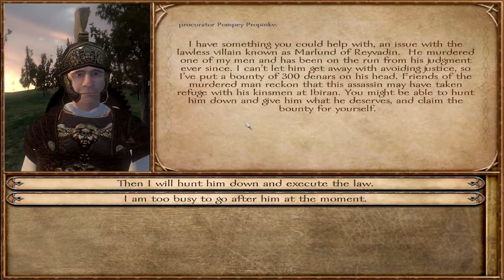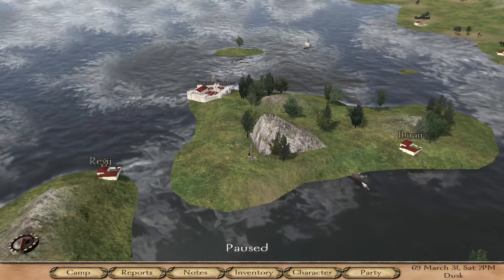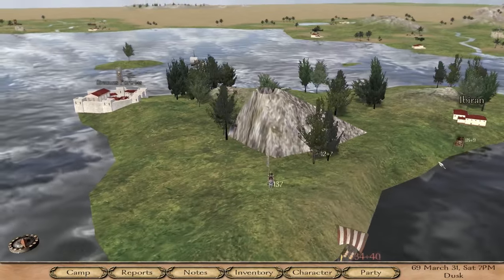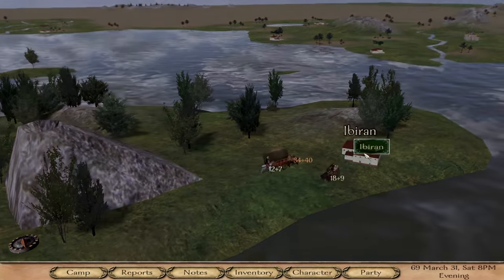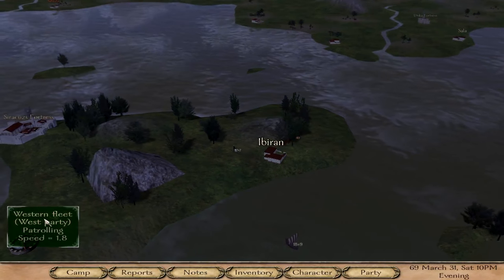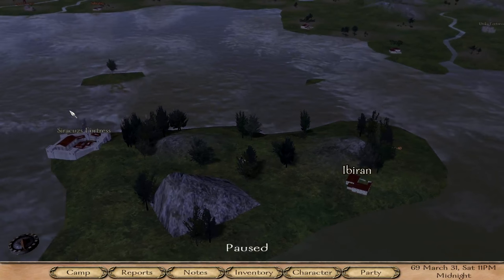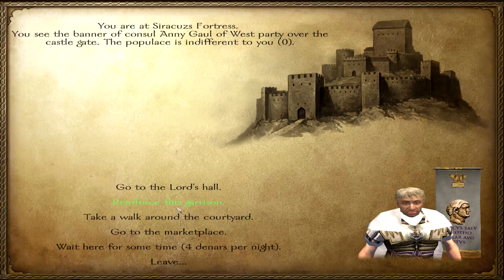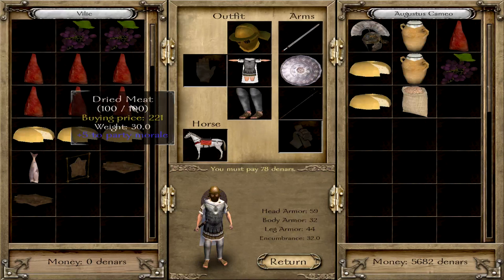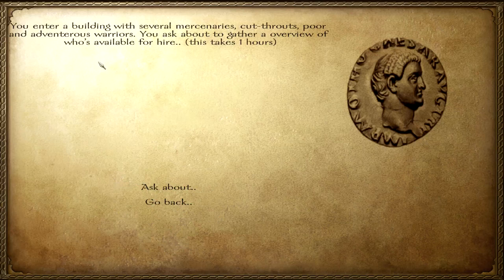I found one of the lords, and he has an issue with a guy who has been hiding in a village. Let's execute the law and try to get more reputation with this guy. We are very near. I still didn't find a companion — that's a bit of a shame. It's getting night time, so we'll have to wait until dawn. A western fleet is walking the land — that's kind of weird. A fleet should be sailing. Let's go to this fortress because there's a marketplace here.